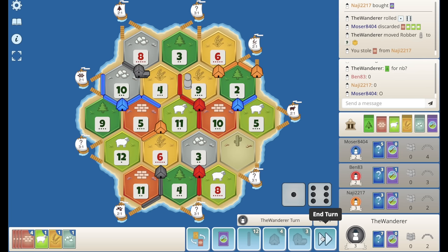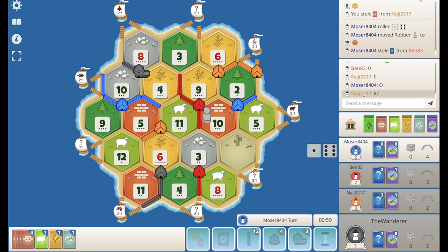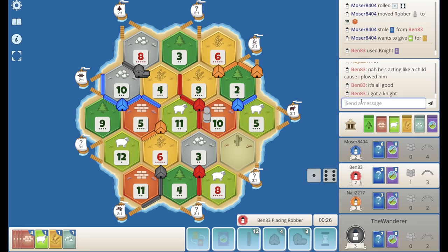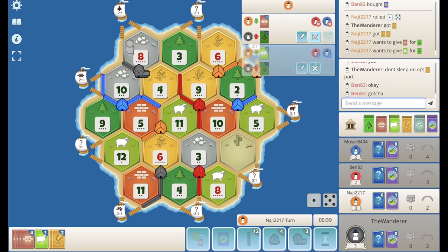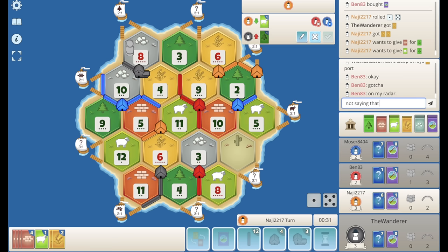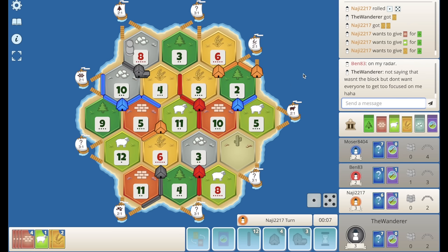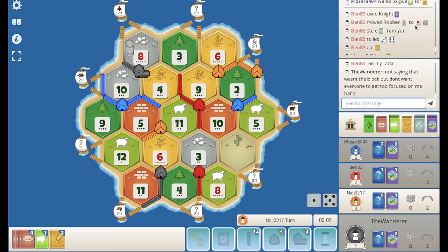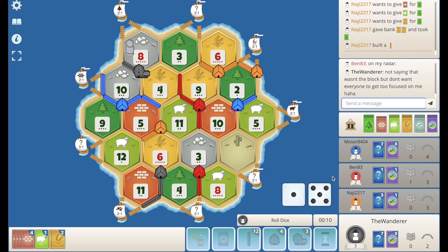We get a brick. I'm going to pass because I'm going to get stolen from here — red or orange or blue is gonna steal from me, unless blue hits red. Yeah, they self-block — I might get soloed here. Steals my ore. Not saying that wasn't the block, but I need another 11 here or someone to trade me a brick, because I just don't think there's any wood.